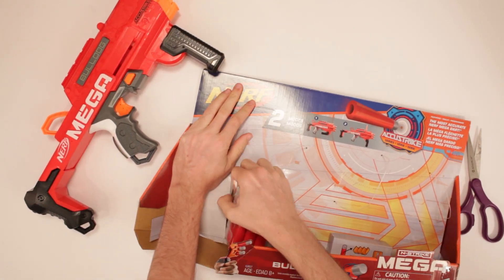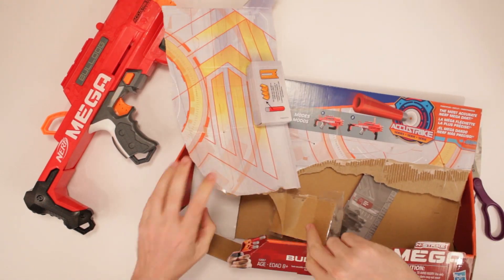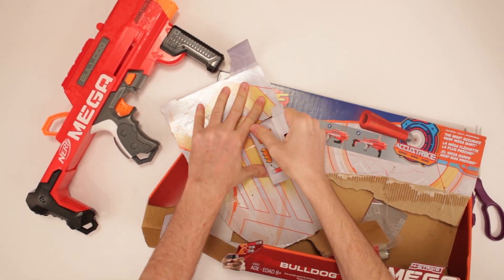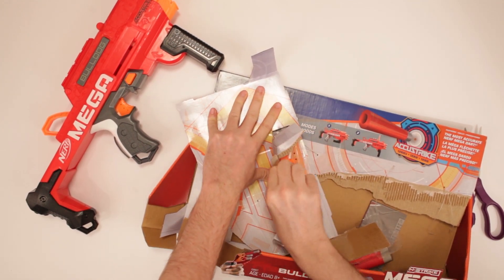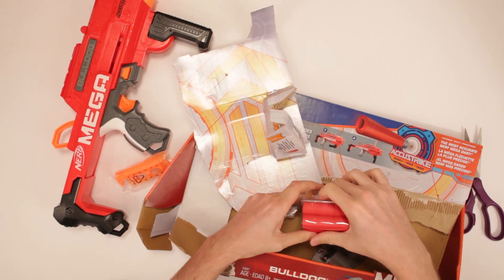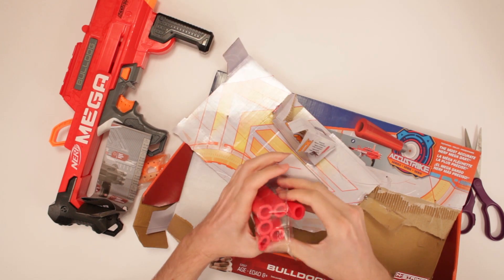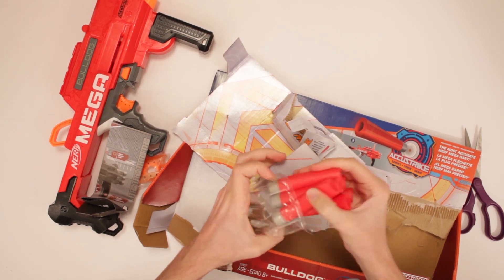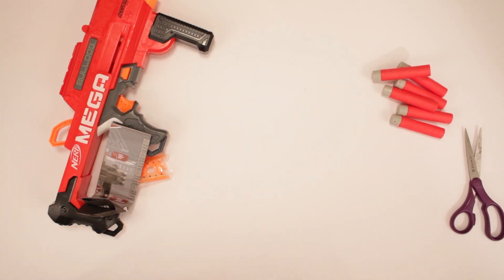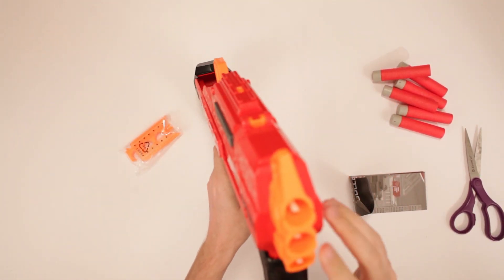Just get these AccuStrike darts. Perfect — got it. Simply as one does. Is there something in here? Is it telling me there's stuff? Oh! That's where the dart storage is. Sneaky — very, very sneaky. So it comes with six darts. Put that there. I'm guessing it holds three... yeah, holds three there.